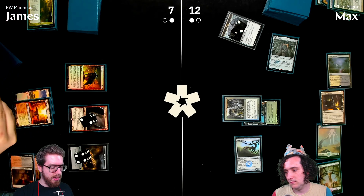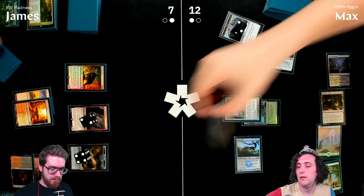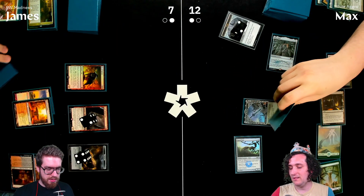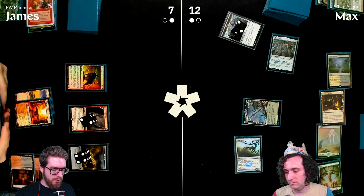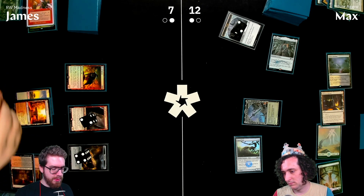James flashbacks Blast from the Past to kill Thraben Inspector — he always forgets it has flashback, which is part of why it's a messed-up card. It's exiled now. James plays Bowmat Courier.